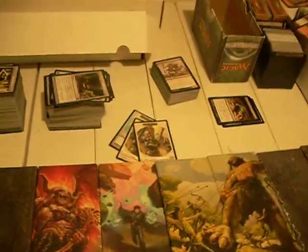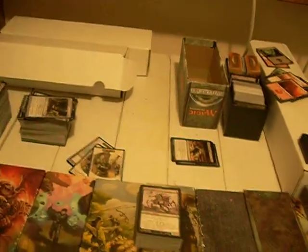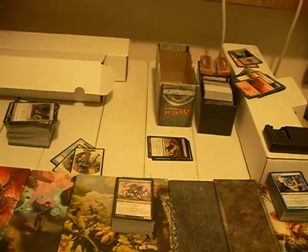How we doing, guys? So we now resume our regularly scheduled sorting. We're still looking at Scars of Mirrodin. We're going to be covering the black and the blue today. Artifacts are for tomorrow, and then we move on to the second part of the block.